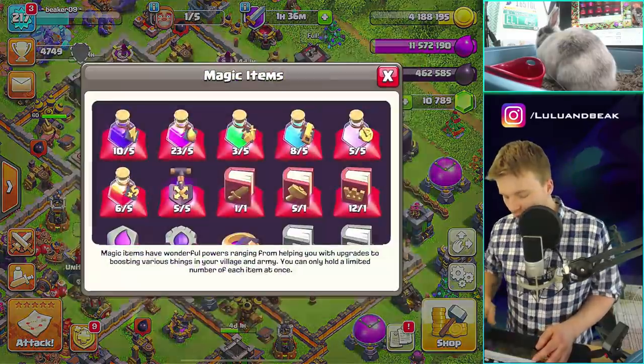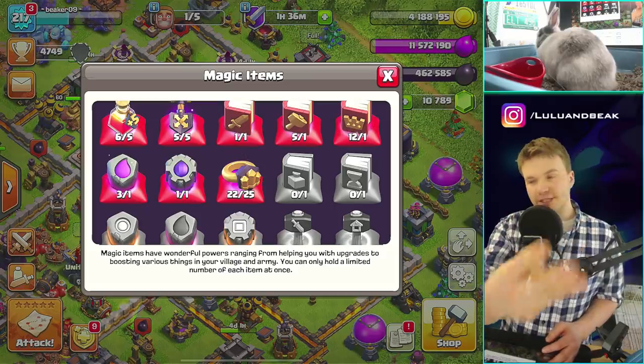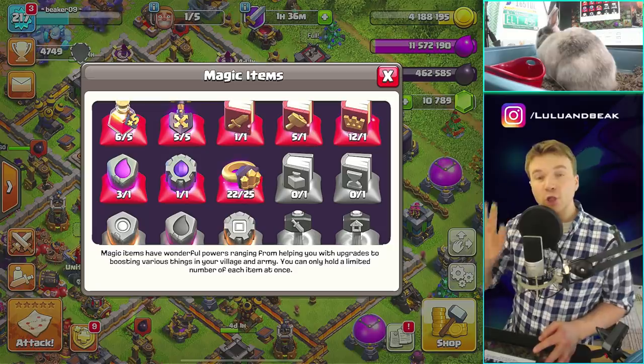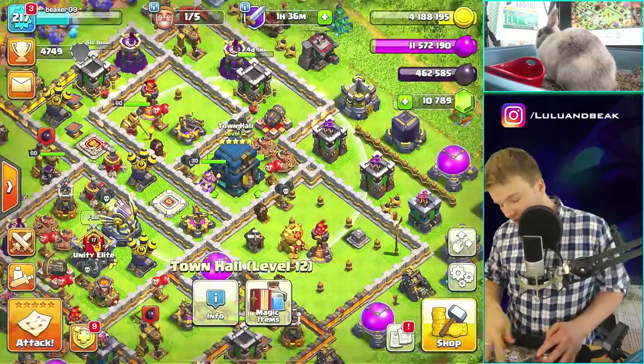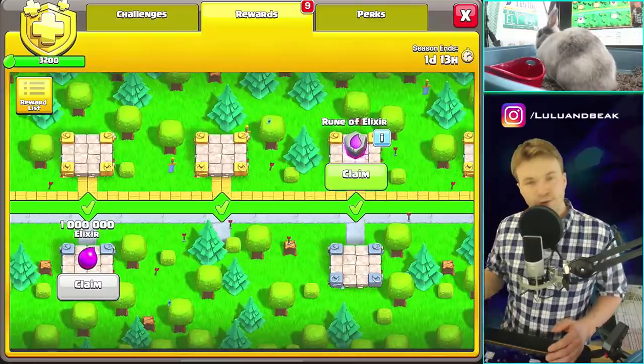We already have a ton of dark elixir, but that's a long story. We have three runes of elixir already, plus some builder runes. We need to spend these today because there are more in here — rune of elixir.